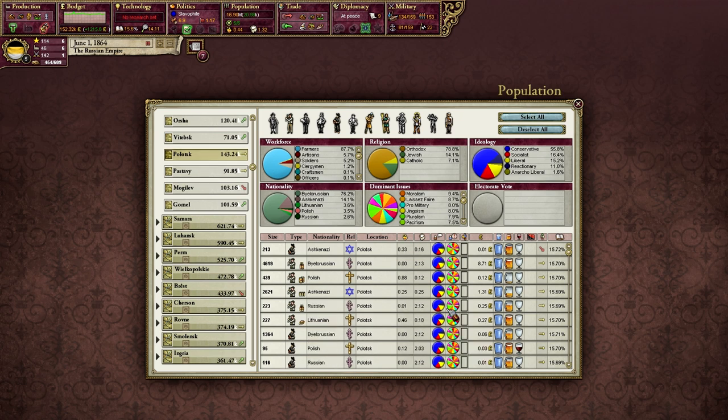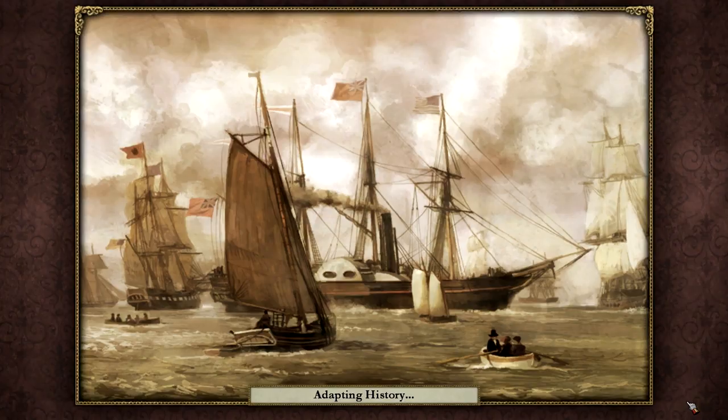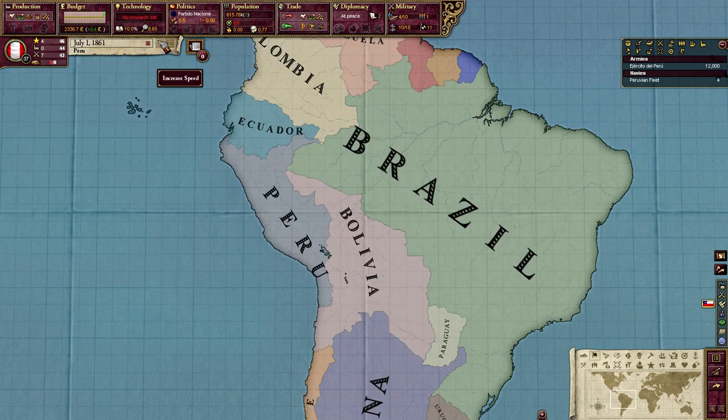Looking at population overall, most of our pops are getting their life needs, although we do have some unemployed craftsmen — those pops are more likely to try and move and find work elsewhere. We also have a decent number of Belarusians not getting 90% of their life needs, so these are going to be more likely to want to leave. But overall, things are not going too badly even in this province, which does have a higher immigration push than any of the others we looked at. So: change your government if you need to, subsidize your factories if you can, build new factories if you can, and try to keep your pops happy and relatively well fed.